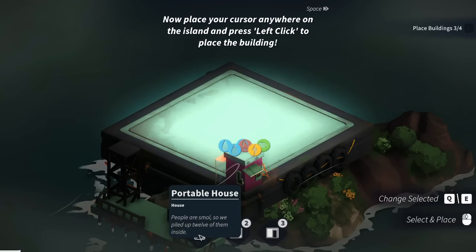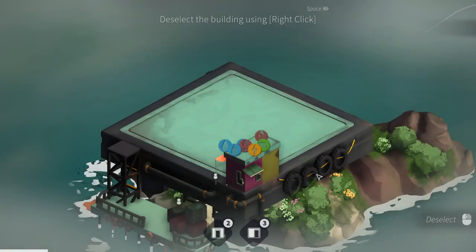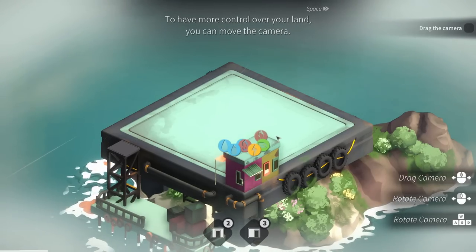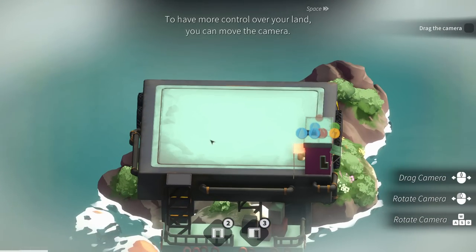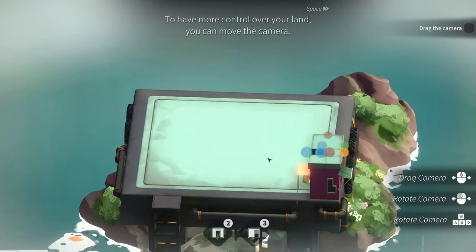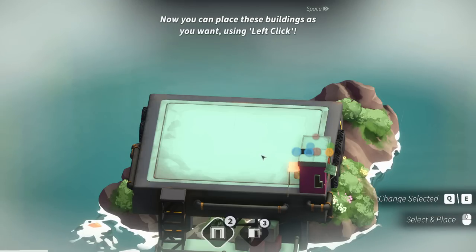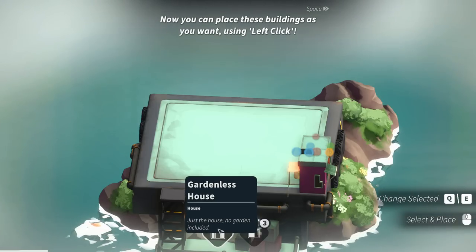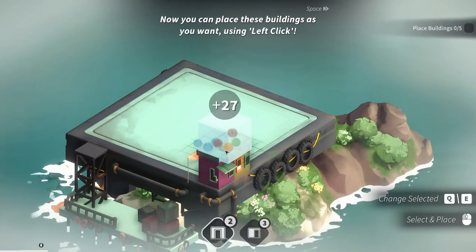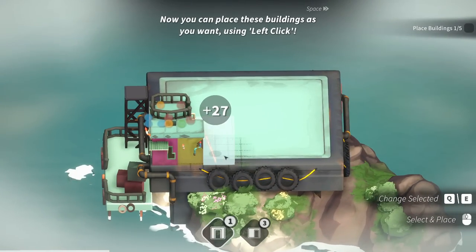Okay, you want me to keep on playing? People are small, so we piled up 12 of them inside. Deselect a building using right-click. To have more control of your land, you can move the camera. They have a lot of necessities here. R to rotate buildings. Now you can place these buildings as you want using left-click. Just the house, no garden included. Can I stack them up? I can stack them up here, but whether or not them being super close to each other is going to matter, I don't know.